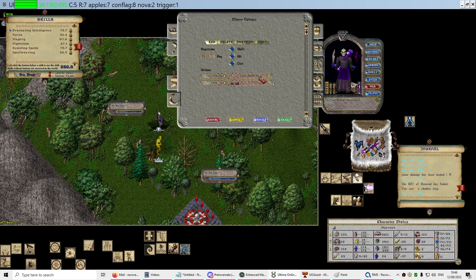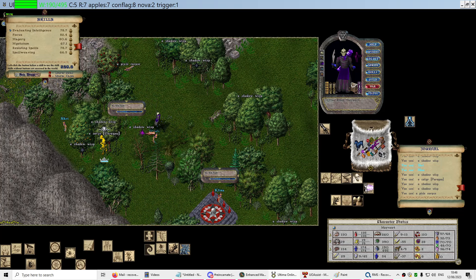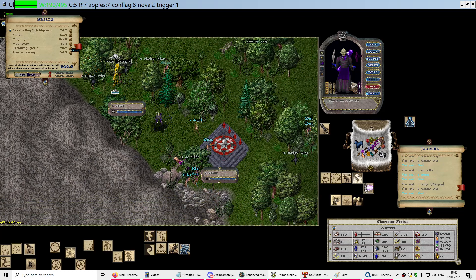What we want a macro for is to summon a fey, say kill, and last target. We want to find a coup seed.